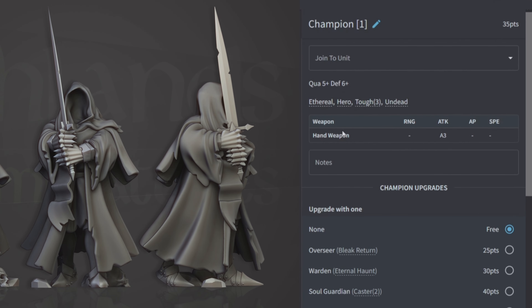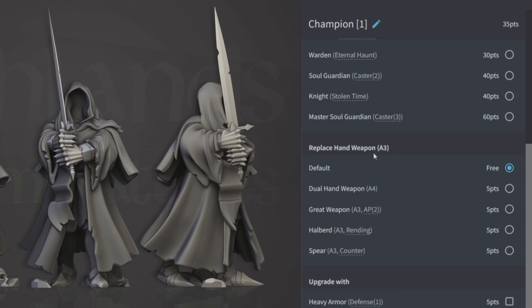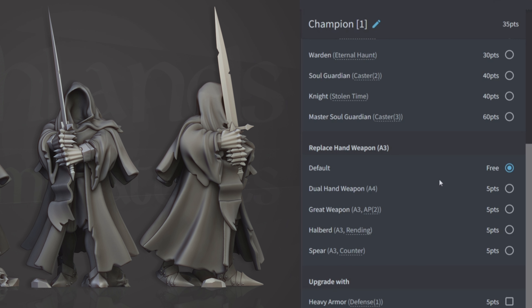The Champion is 35 points, quality 5, defense 6, with three attacks and a hand weapon. This character does not start with Reap. It has Ethereal, Hero, Toughness 3, and Undead. You can get most of the same upgrades, plus Overseer which is Bleak Return — this model and its unit get Ambush, which is always good for dropping behind enemy lines. For that 10-point savings over the Grim Leader, you lose Reap and one quality, but if you're short on points the Champion fills the role.